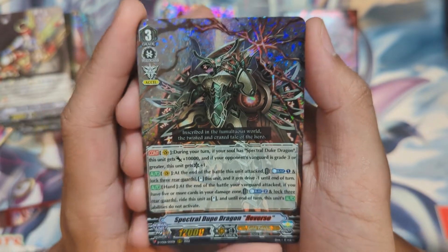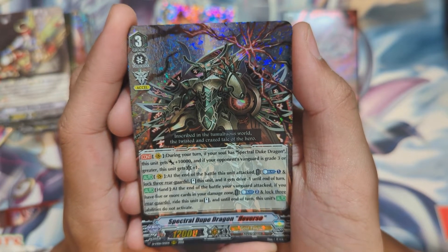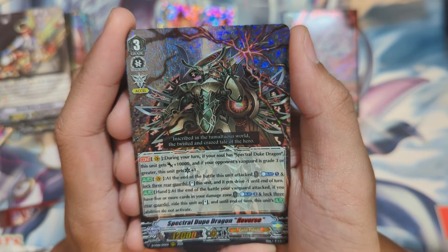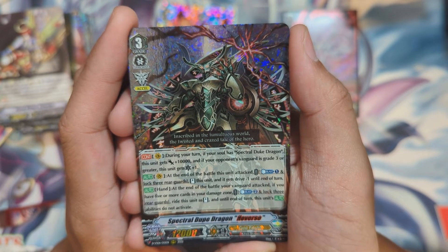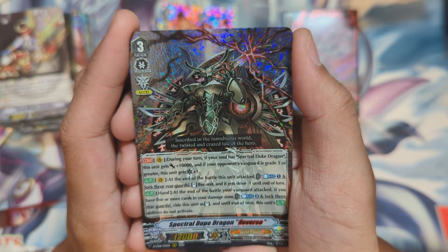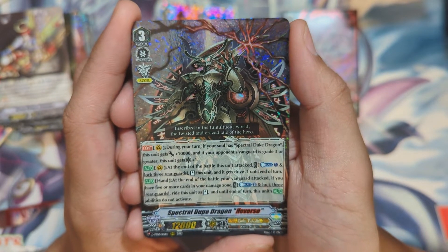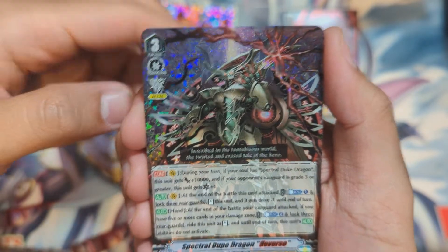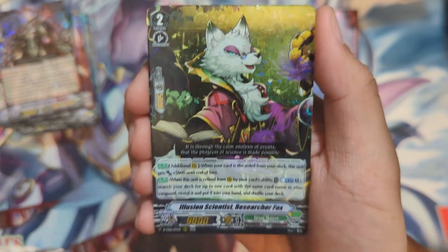During your turn, if your soul has regular Spectral Duke, this unit gets plus 10k, and if your opponent's vanguard is grade three or greater it gets a crit as well. At the end of the battle that this unit attacked, counter blast one, lock three rear guards, stand this unit and it gets minus one drive. From hand, at the end of the battle your vanguard attacked — if you have five or more cards in your damage zone, counter blast two, lock three rear guards, ride this unit as stand. This unit's auto abilities don't activate — so you can get three vanguard attacks off.